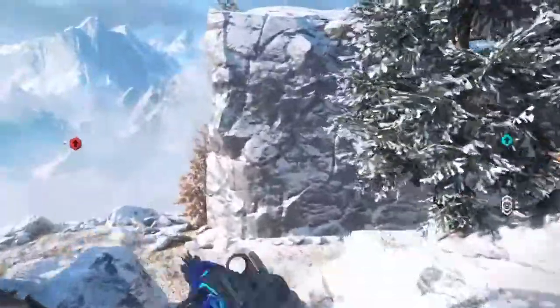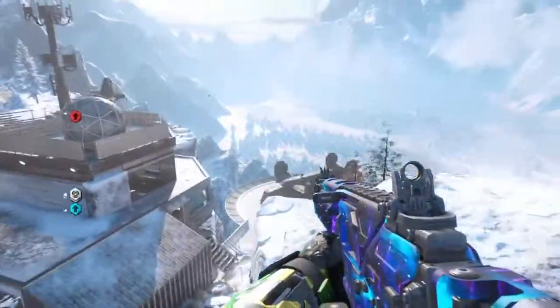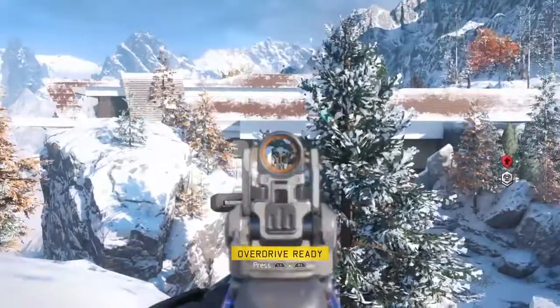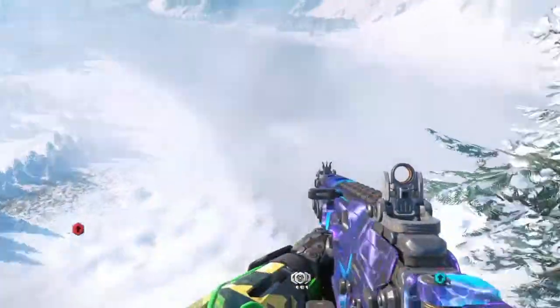So this one is just a high ledge. This is a pretty old glitch and it's very easy to do. You just land right here — it's a really simple glitch, and I highly recommend checking this out in Hide and Seek.